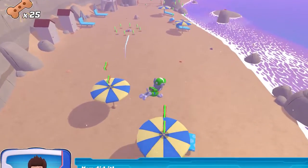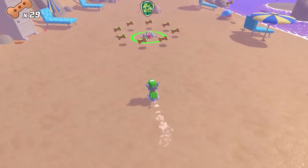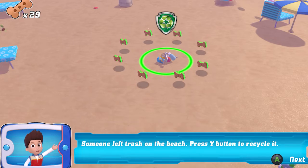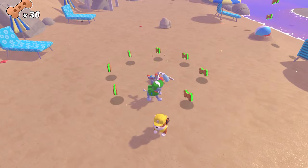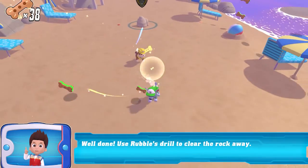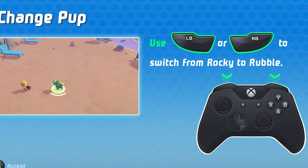Oh no — you're dead. Someone left trash on the beach. Press the action button to recycle. Well done! Use Rubble's drill to clear the rock away. Use the change button to switch from Rocky to Rubble.